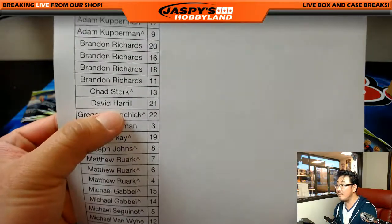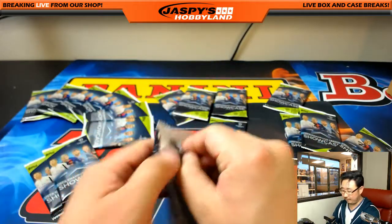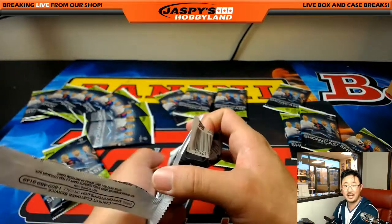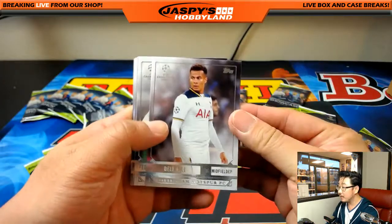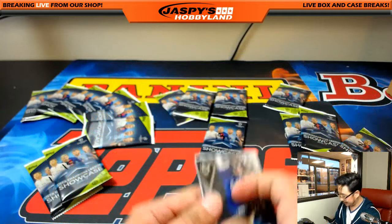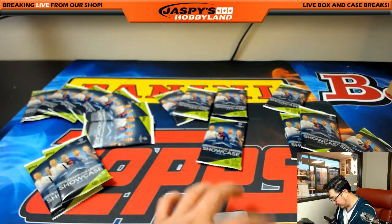Next up, BigBoys007, who bought pack 21. Good luck, Dave. He bought the soccer straight — we introduced BigBoys, we introduced Dave to soccer sometime last year and he really got into it. There's Dele Alli for Tottenham. We've got a nice insert of Vanna Ken, but looks like that is it. Thanks for giving that a shot, Dave.